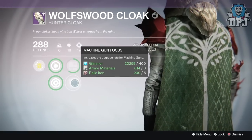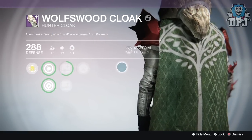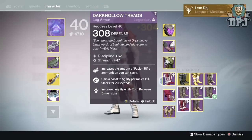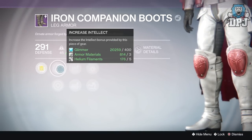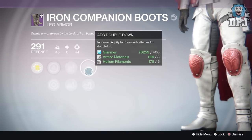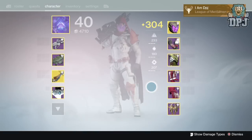I also had three sets of boots drop — the Iron Companion Boots. These boots are actually quite good, and the Second Wind perk will be great for Trials of Osiris when it eventually comes around. The three boots all dropped at different defense values: one at 285, one at 291, and one at 293. I'll keep the highest pair and get them as high as possible in time for Trials of Osiris.